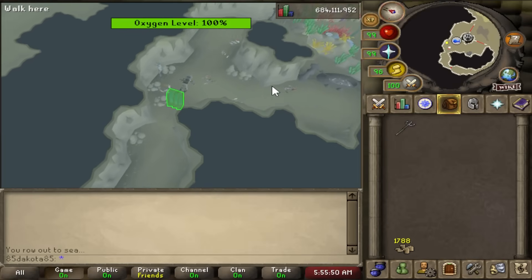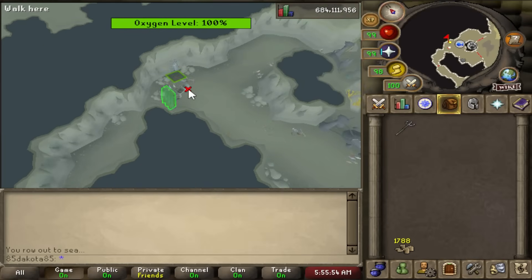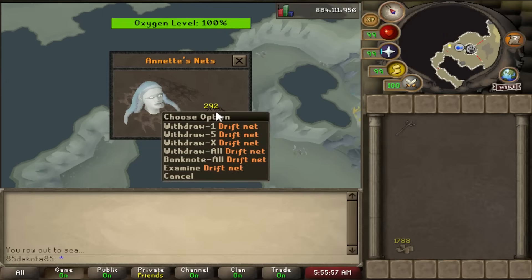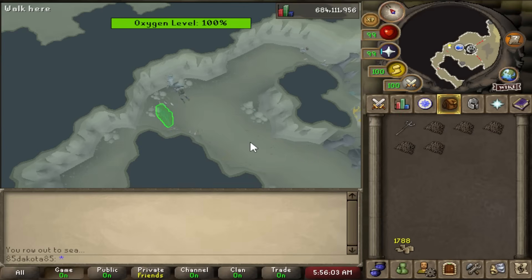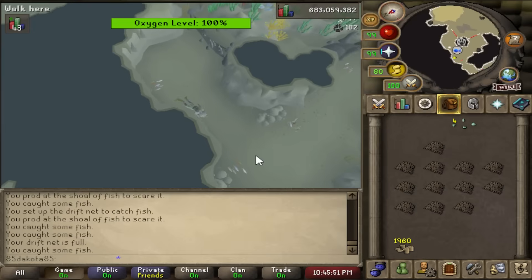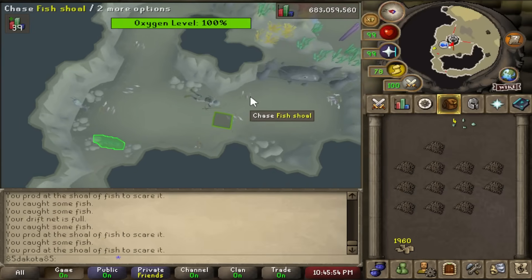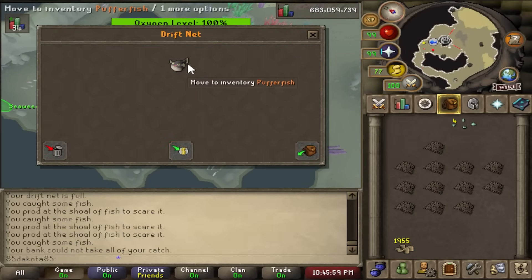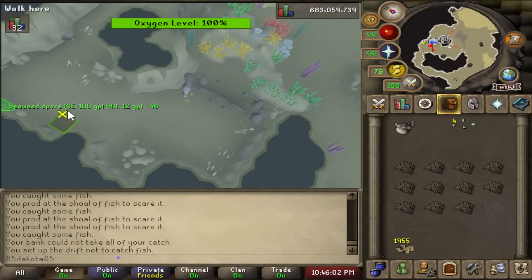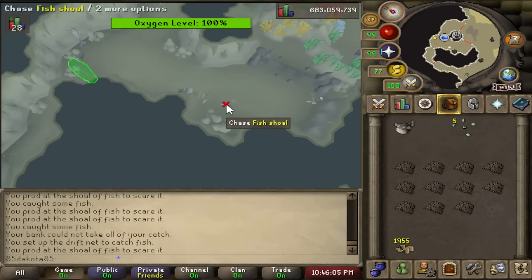You also need to bring your own driftnets — you can use 100+ nets per hour when cruising, so you'll need a lot. You can bring noted driftnets to the mermaid and she will store them for you, then take them out noted or unnoted so you don't need bank trips. To set up a driftnet, click on the anchor point with a driftnet in your inventory. There are two spots to set up nets. Once 10 fish shoals are in the driftnet it's full and you can harvest it for a variety of fish. The higher your fishing level, the better fish and XP you'll get.